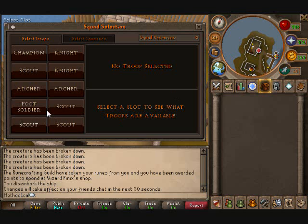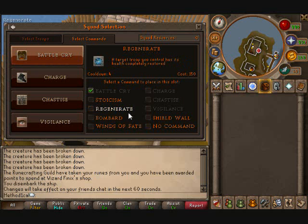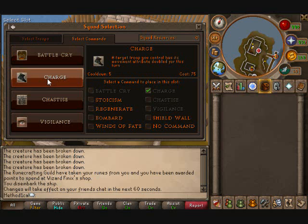This is my setup. I'll go through the units one by one in a moment, but first I think it's better if I go through the commands. The commands I use are Battle Cry, which will make a target troop that you control gain 200 life and deal 200 more damage until the start of your next turn. It's pretty useful and can be used in combo with Charge to take out most of your opponent's larger units, although the full combo does take 150 command points.